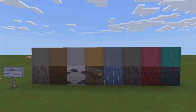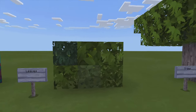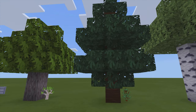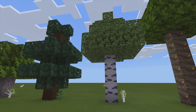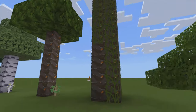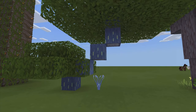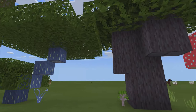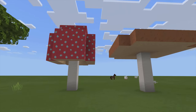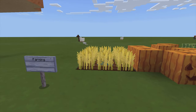Oh, the trees look nice. Let's see what they look like up close. Junglewood looks pretty cool, I like that it looks a little different. Ooh, and I love that! It almost looks like an alien tree, that's pretty cool. It's always nice to change up the forest once in a while. Minecraft trees get a little boring.